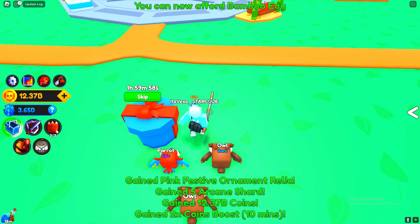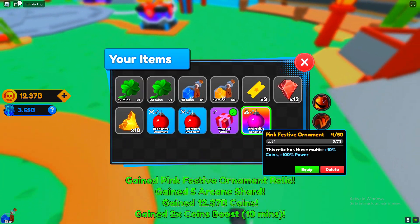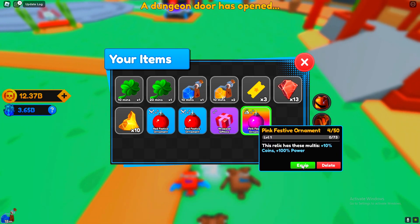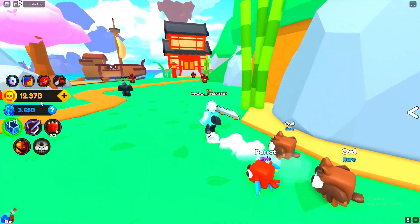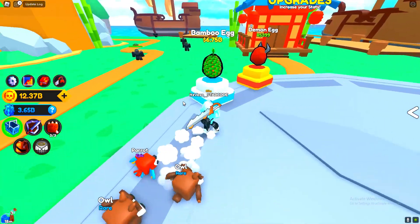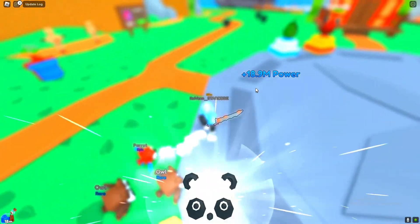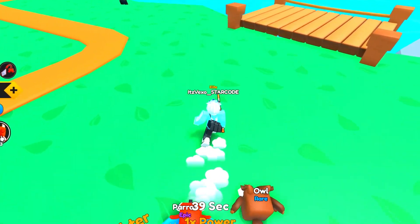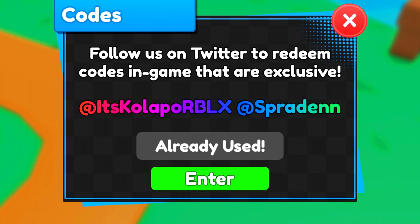Alright guys, we're now about to break this — it took a while. Hopefully we do get some stuff from this. Okay, we got some coin boost, we got some ornament relics — this will give me 100 more power. There we go guys, we got a new relic. Was it worth it? Maybe, I'm not entirely sure. But we do have a lot of money here, so I'm gonna spend all of it on a new egg — a bamboo egg. Let's open it. We got a common, and we're too broke to buy another one.